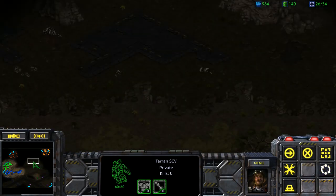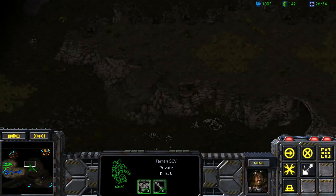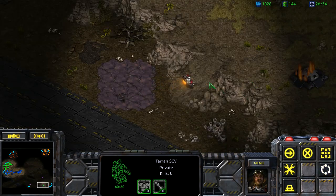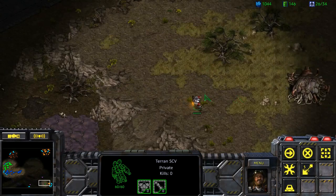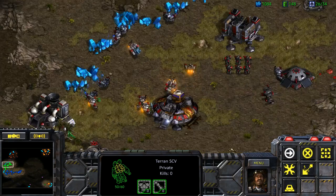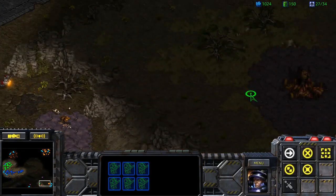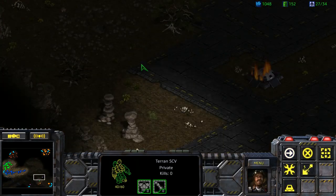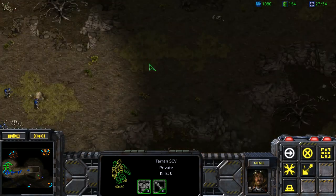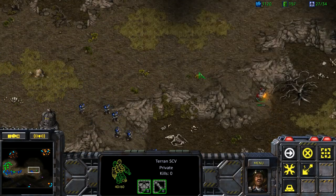I'm getting my level-one armor and after that I'll be good to go. Then just make as many barracks as we can. There's a random splotch of creep down here — oh, they're taking the bottom right! I'll send some Marines down there to help you out. Run, SCV, run! Let's help secure that base.